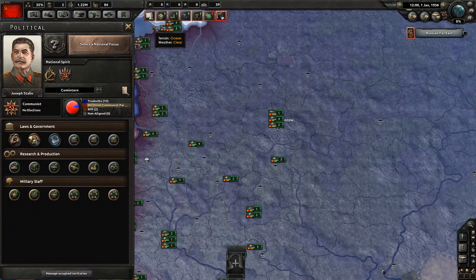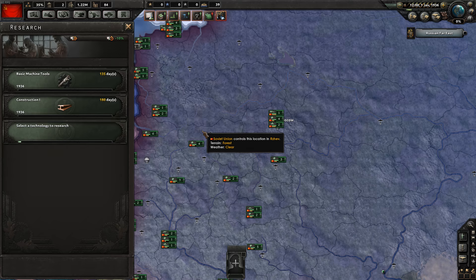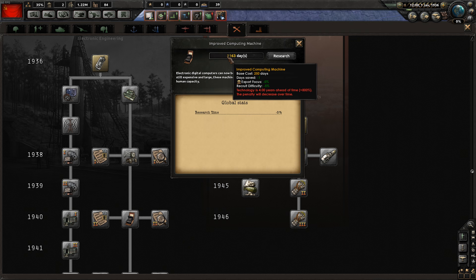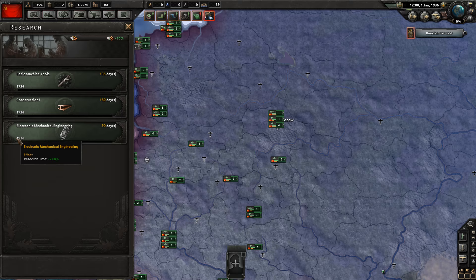On recruit difficulty we get minus 5% research time, and export focus gives another minus 5% — we'll explain export focus later. You can also save up to 30 days in a research slot; if you forget to assign research, the game banks those days for you, which is quite forgiving. When the electronic mechanical engineering research completes, every subsequent research gets a 2% reduction. For a 250-day base research, that's about three days saved — and stacking those reductions across all future research saves you weeks, months, even years over the course of the game.